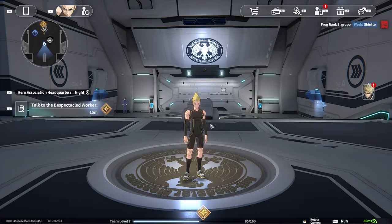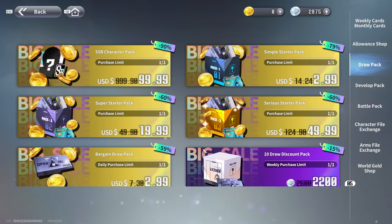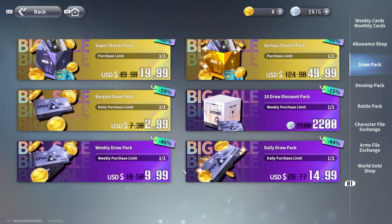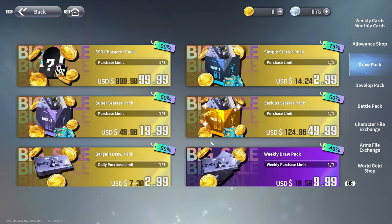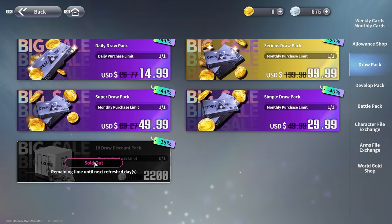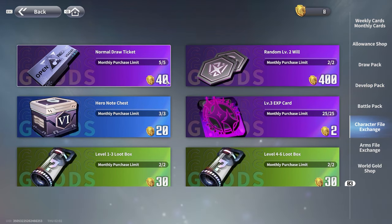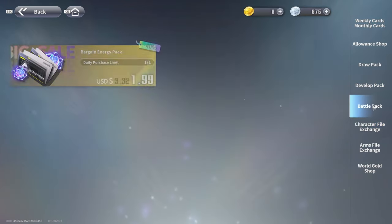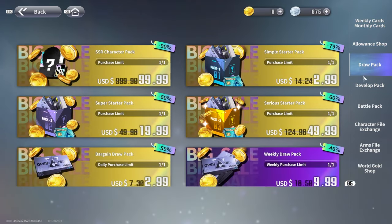Let's end the video by doing summons, which leads me to where I'm concerned. Looking at the shop, there's really only one area where you can spend the silver premium currency — the free one you earn — to get summoning tickets. It takes 2200, and that's a weekly purchase limit. Just 10 summons for the week from the silver free currency. The gold currency is the one you actually have to pay for. If I go to the character file exchange and want more tickets, it's going to cost actual premium currency. I haven't seen anywhere else to get summoning tickets besides those two spots.